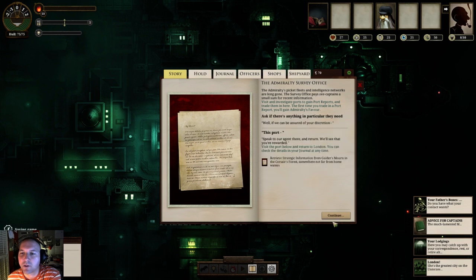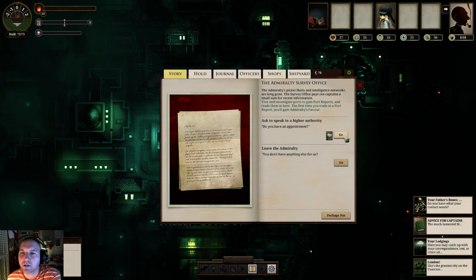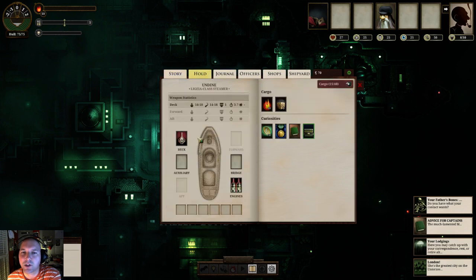Let's flip through the journal here. Here's our ship - we have a Ligia class steamer. This is basically as basic as it gets. We have five supplies and ten fuel. You consume fuel as you sail around and your crew eats supplies. If you run out of supplies, your crew will start cannibalizing people, which is obviously not good. If you run out of fuel, you lose. Echoes are the money - you can see I have 70.